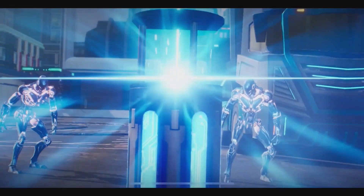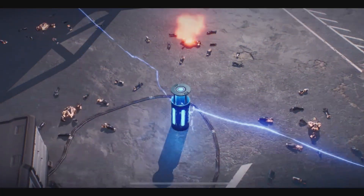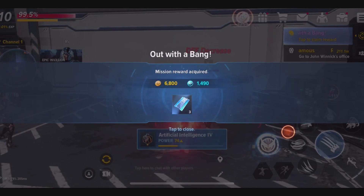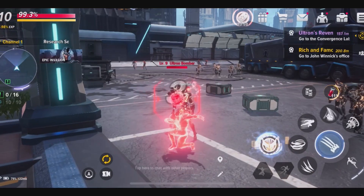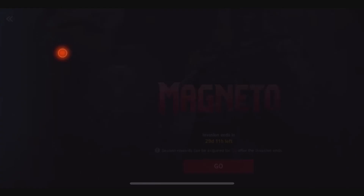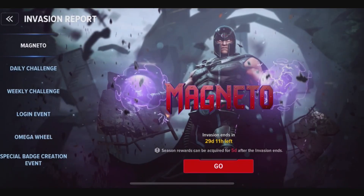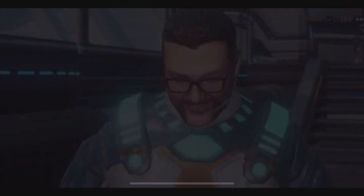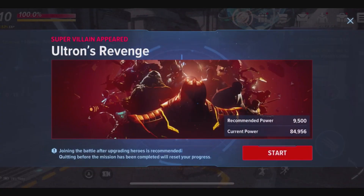What the hell is this? All right, so I guess we're in the Ultron Saga right now. I want to use this on a boss, and I think there's a boss right now. Let's do this. This Magneto invasion looks like it's new — ends in 30 days. It looks like it just started. Agent M. All right, let's fight a boss.